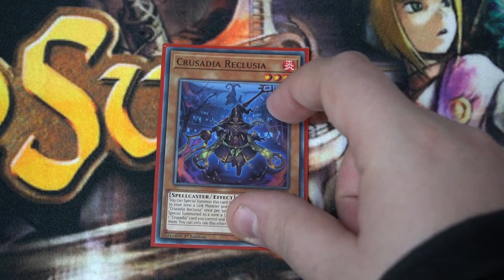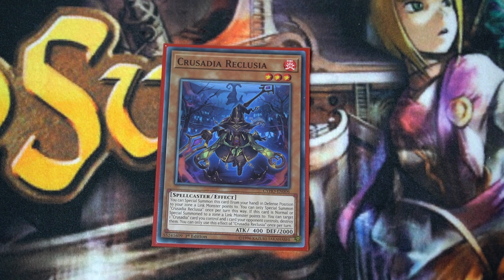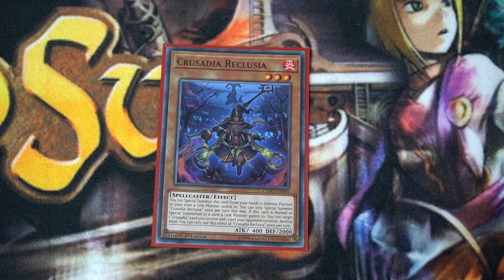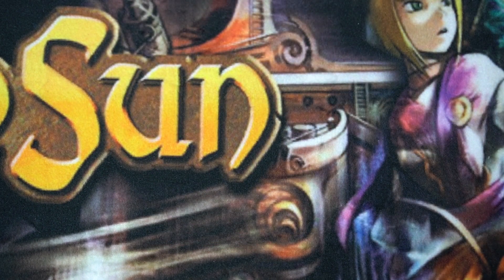A one-of Crusadia Reclusia. This is the oddest of the bunch. Special summon condition is the same. But when he special summons to a zone a link monster points to, you can target a monster your opponent controls and this card, and then destroy them both. Kind of a board-breaker card. It is searchable with the link monster, so it comes in handy in a pinch. Not exactly one you want to start off with. It's a weird typing — spellcaster, fire. But it's a board breaker.